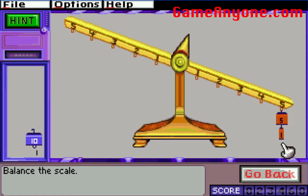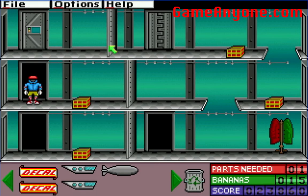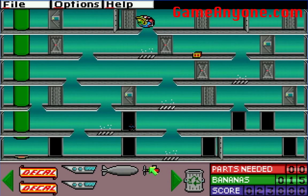Five plus one is six. Balance the scale. Six times five is thirty, so three times ten is thirty. What kind of engine is this? Engine behind the gondola — that's always best. Why don't we just see whether that will suffice?